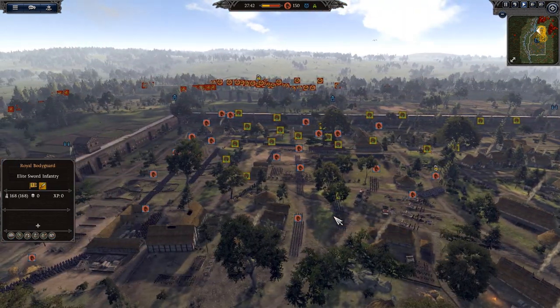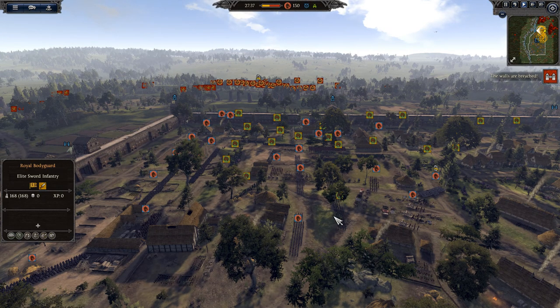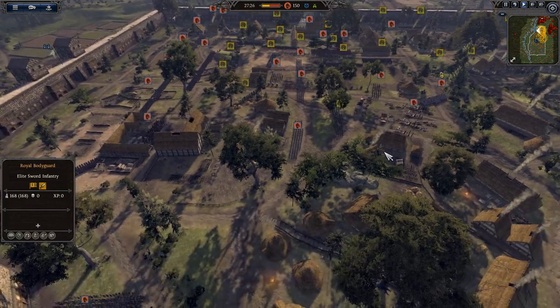His ally here is the Normans, commanded by Paranoid. He has six units of Mailed Swordsmen, four Chosen Warriors, four Elite Infantry, six Axe Warriors, five units of Chosen Warriors, one catapult, and his general is a unit of the Norman Huskarls. Towers are moving forward and we do have at least one breach made.